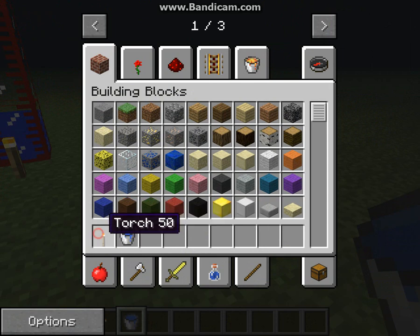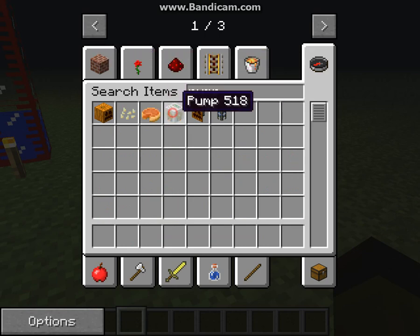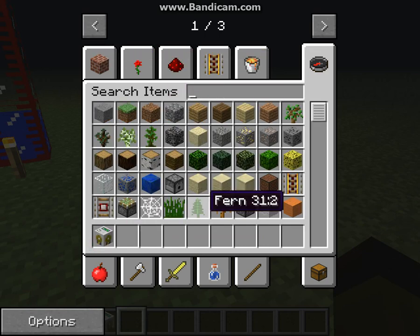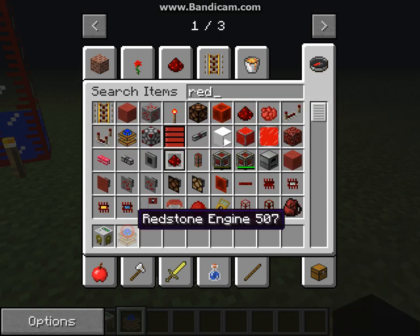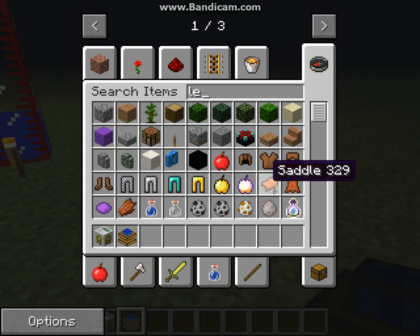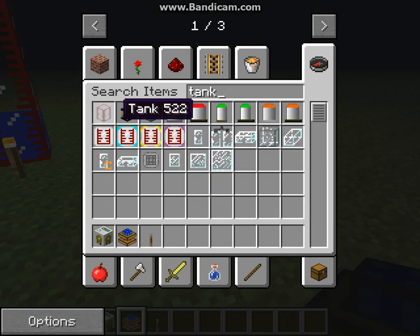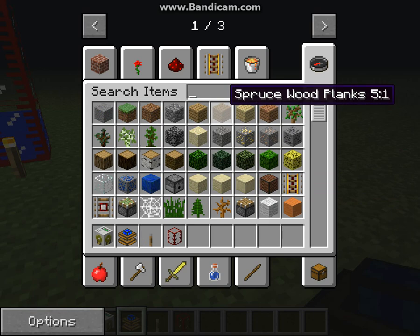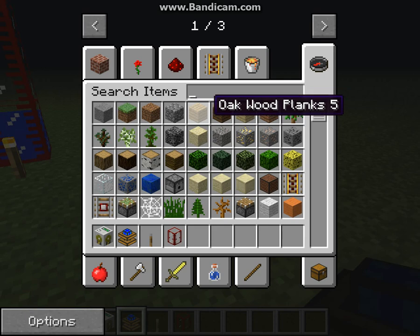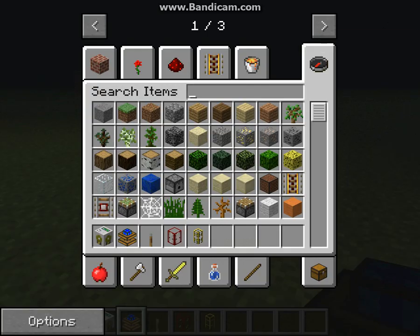So what you'll need for this is a pump, a redstone engine, a lever, a tank, a golden waterproof pipe, and some water.